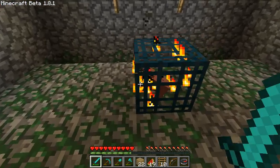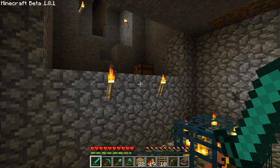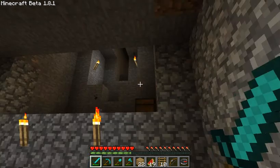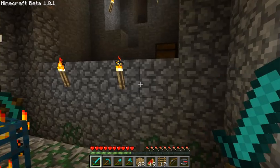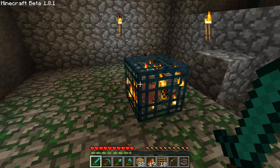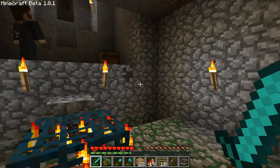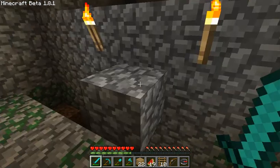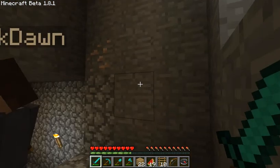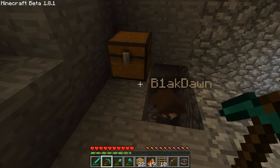I wish the mob spawner, once made safe, spawned pigs so we could set up a pig farm. There was a zombie spawner that's completely useless. Back when mob spawners used to spawn pigs after they turned safe, I set one up as an underground pig farm and always had food — very useful. But they can't do that anymore. Notch does some weird things people don't always approve of, but he does great things as well, so whatever.